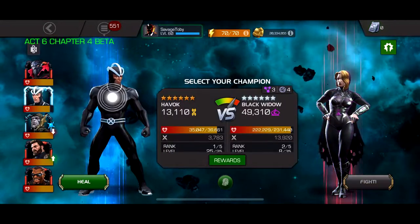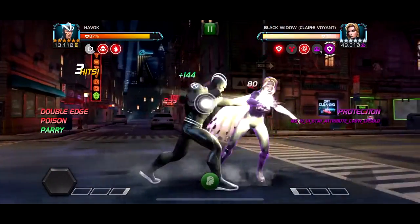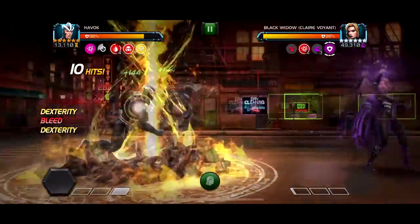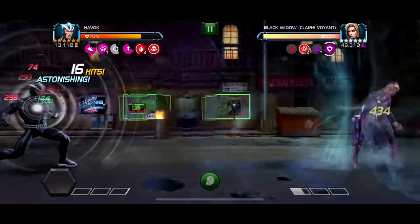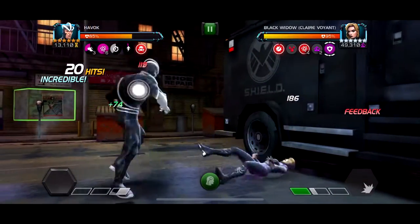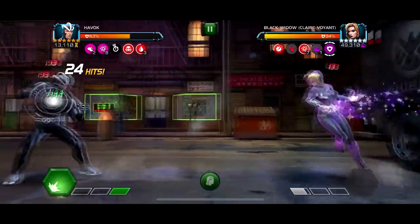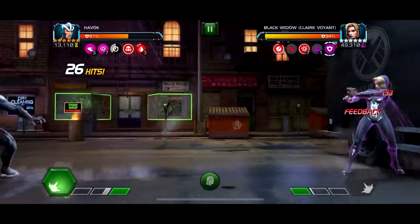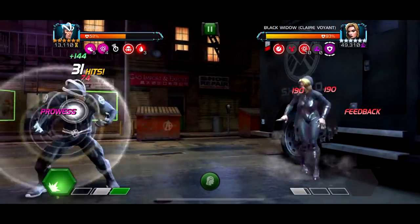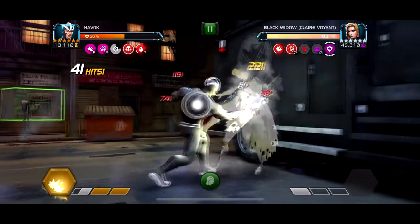This path has Clap Back and Cornered, which aren't really critical, but then there's a node where she takes 90% less damage. You can see my Havoc is doing basically no damage. The only time she takes normal damage is if you have a Prowess buff on you and then use a special attack. Even with a Prowess, I'm still doing very little damage on regular hits — the only real damage is from a special attack while having Prowess.